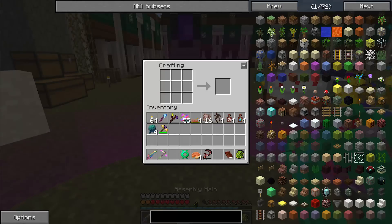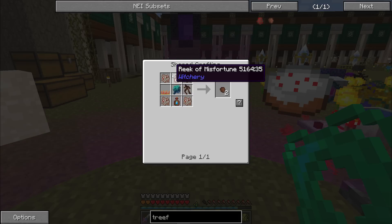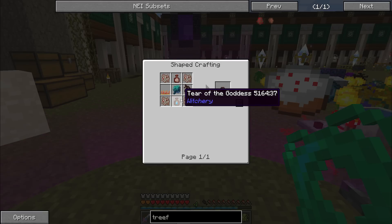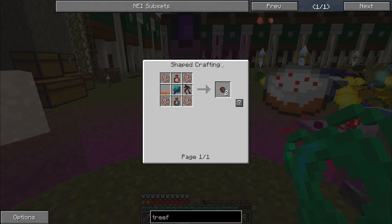The Treefid Seeds are actually relatively simple to make. I've already shown how to get all of the materials: Mutandus Extremis, Ember Moss, Water Artichoke, Globes, Mandrake Root, Reek of Misfortune, and Tear of the Goddess. As a quick refresher, Mutandus Extremis is made by placing Netherwort and Mutandus into a Witch's Cauldron, requiring no altar power.